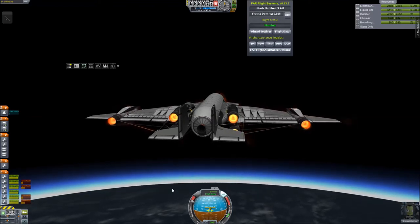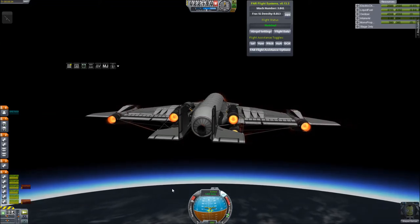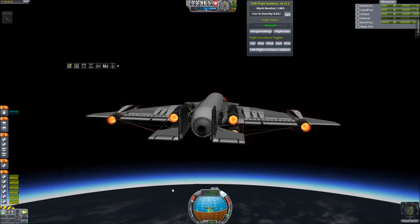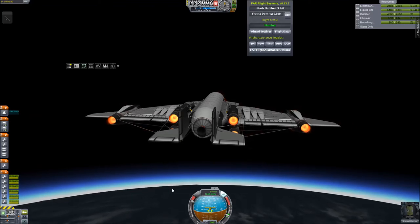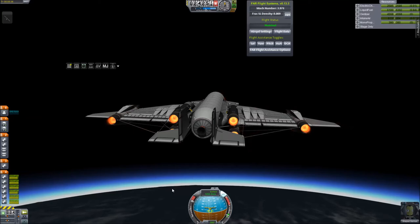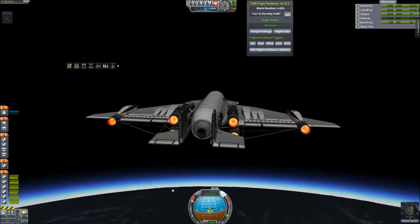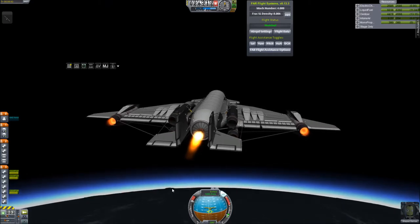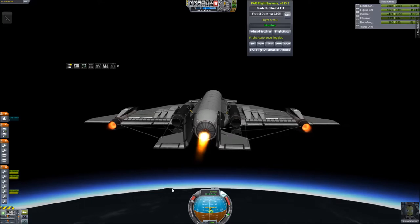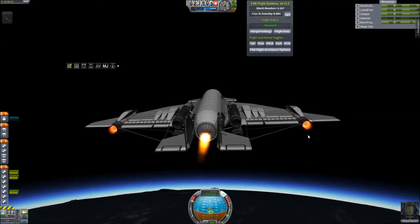Now we're starting to get some knock effects here — we're getting pretty up there in altitude. So we're going to be coming up on our engine switchover in a minute or two. The engines are also staged in groups: one action group will turn off four engines, and the next action group will turn off the remaining two. This is because when you fire up the rocket motor and shut down four engines, there's still enough air to run two engines. There you see that action group going into effect — our two wing engines are still in operation, still giving us a little bit of thrust, and with all those intakes feeding just two engines, they'll stay operational for quite a while.